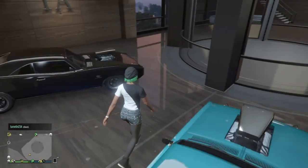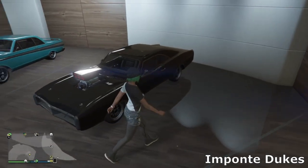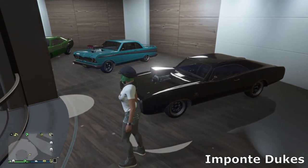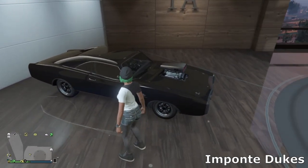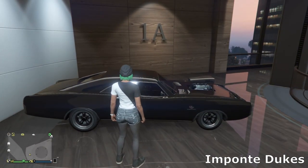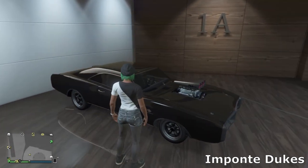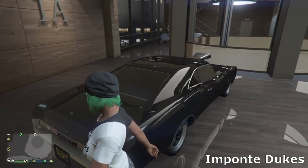Next we've got my Imponte Dukes, based off the '69 Dodge Charger. I kind of went for a Fast and Furious build with this — very simple, just went for black with the bug catcher, then put on the muscle wheels. I had them chrome originally but I decided to paint them black because it looked a little bit better.